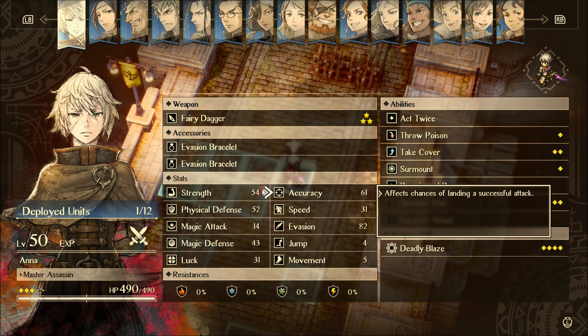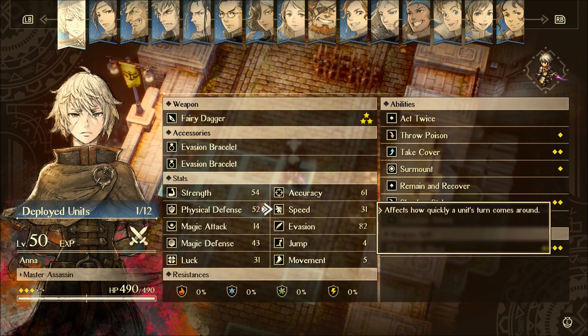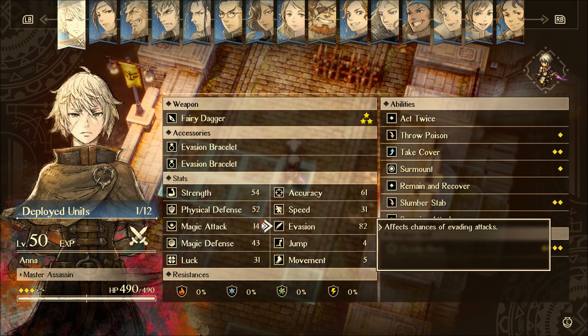Her accuracy is okay — it could be better, but it's not bad. Where she really starts to shine is her speed. She is incredibly fast — one of the fastest characters in the game. Quahog is up there as well, but she might be number two. That's 31 speed without any accessories to help her out.